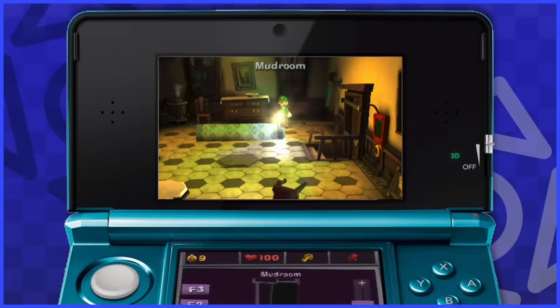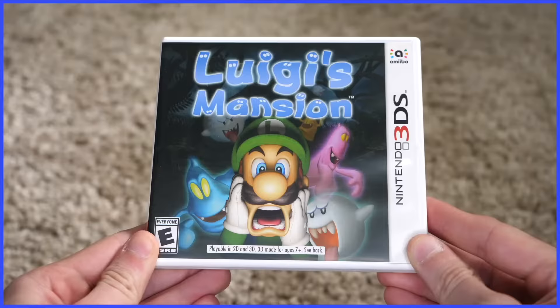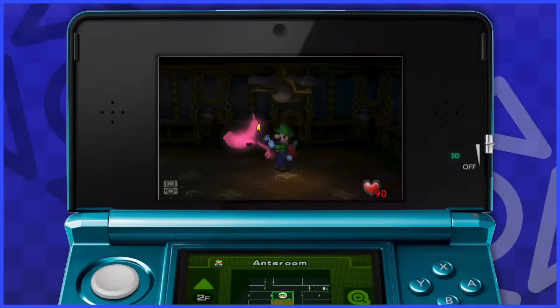Luigi's Mansion received a sequel on the 3DS — Dark Moon — with superb 3D in tow. Like the first game, the room-to-room camera angle made it feel right at home using the gimmick, so a sequel coming to Nintendo's 3D handheld just felt like destiny. And then the original itself was remade entirely for the 3DS — so good for you, Nintendo. You fulfilled a lifelong desire twice.